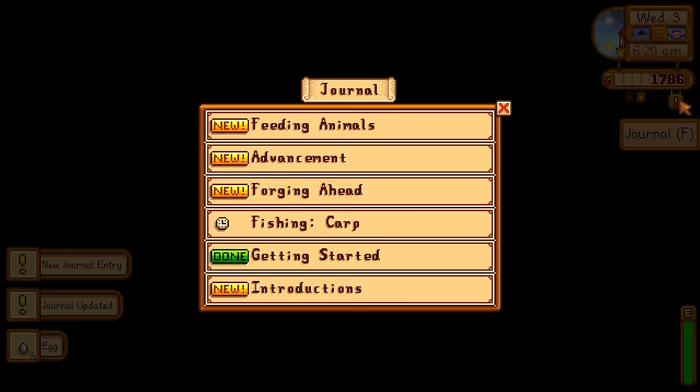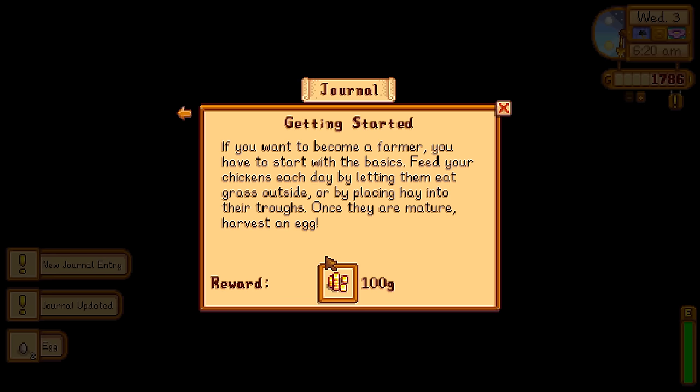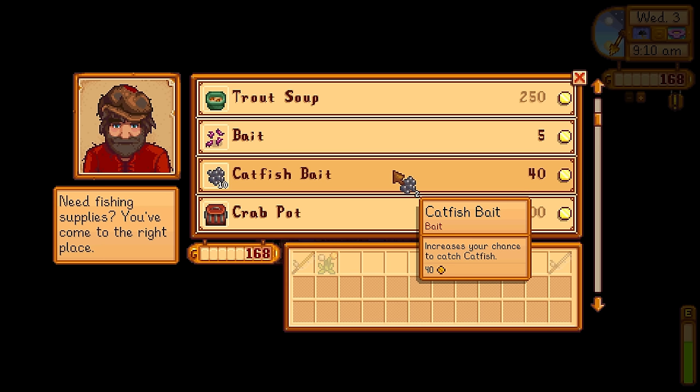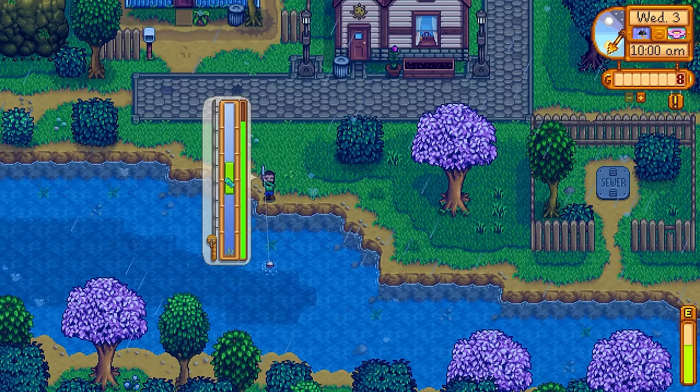The next day our chickens have fully grown up and will pop out eggs every single day. I'm also going to purchase the fiberglass rod off Willy. Instead of trout soup, I noticed he has a new item — catfish bait. He has a huge rotating stock and I was lucky to get it today. It dramatically increases the capture rate of catfish, and most of the time when my bobber goes off I'll get to challenge a catfish.